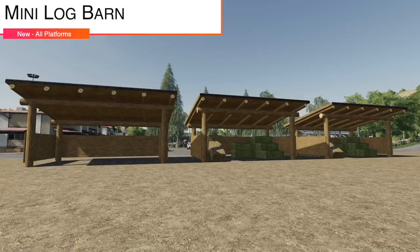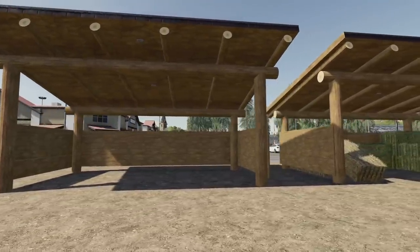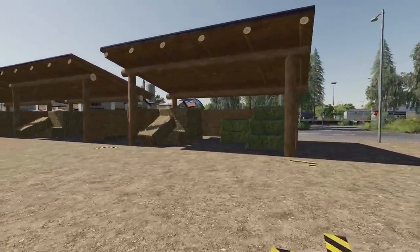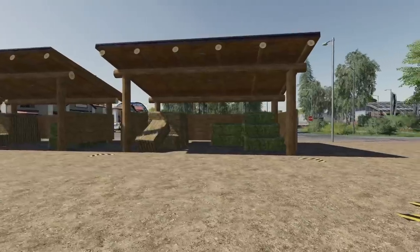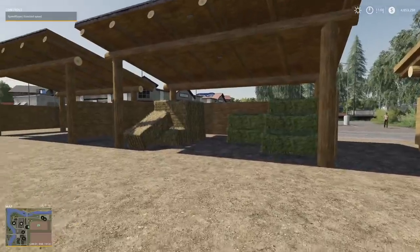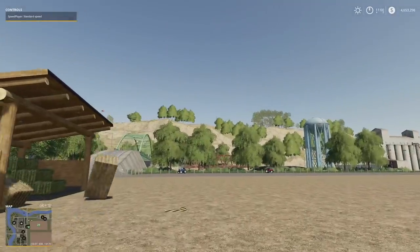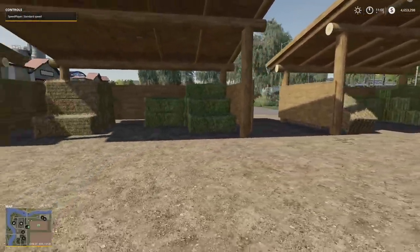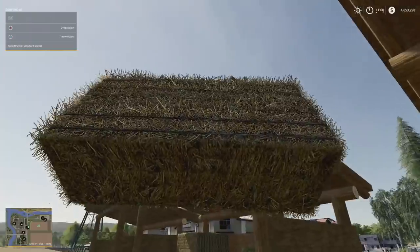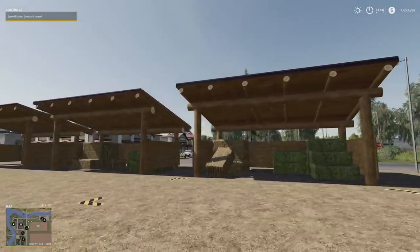Your last new mod for all platforms today is the mini log barn. It comes in three versions: the barn mini, a decorative version, and a sell point for grass, hay, straw, and silage — so it functions as a barn. One thing I noticed is that the bells are movable, though whenever you load back into the game they'll reset to their original position. Still, it's kind of neat to have dynamic objects with placeables, especially with bells. It may take up a little extra slots, but it looks cool.